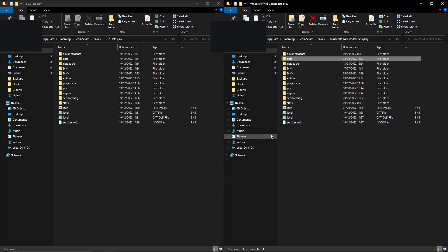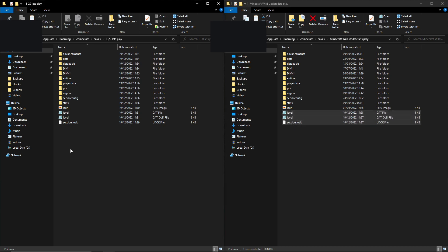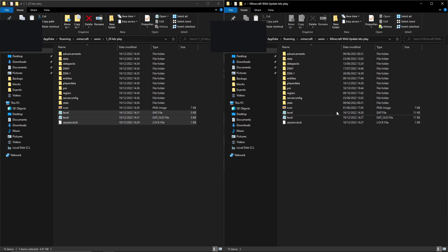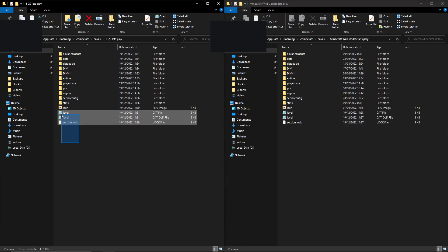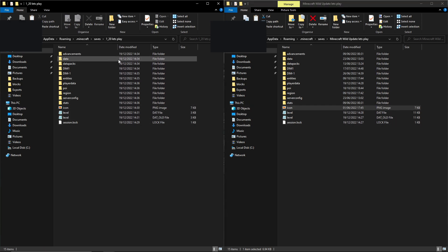One thing you don't want to drag over is the three bottom items: the session lock, the level.dat, and the level.dat_old. You do not want to drag them over — you want to keep them as they are on the new world's side, because this is basically what tells the game the game rules and all that. The icon is just the icon for the world, so you can change and drag that over if you have made one; if not, leave it the same.